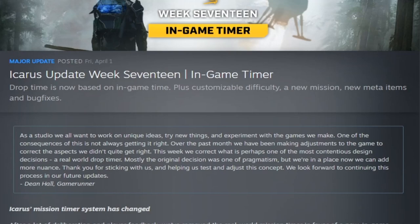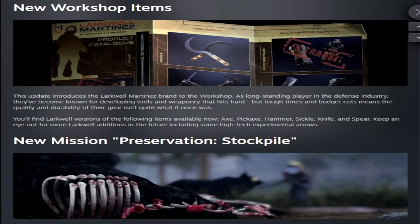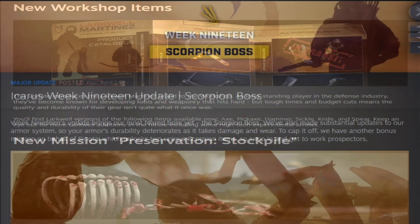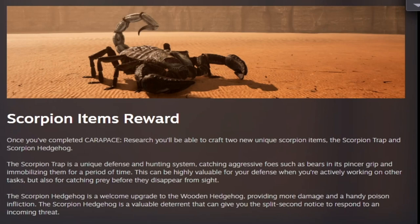Week seventeen changed the way the in-game timer works — from a real-life timer to an actual in-game timer — changed mission difficulty displays, rebalanced temperatures, added new Larkwell-Martinez workshop gear, and the new mission Preservation Stockpile. Week nineteen gave us the scorpion boss from the Loose Ends Extermination mission, made changes to armor durability, added the Carapace Research mission, and the new scorpion gear.